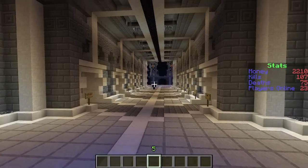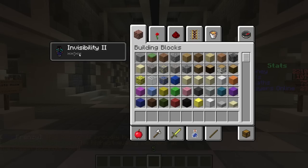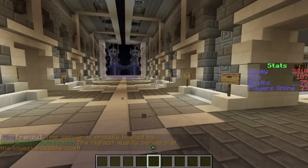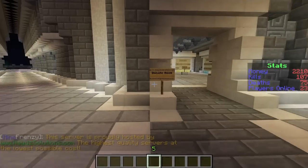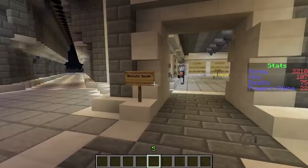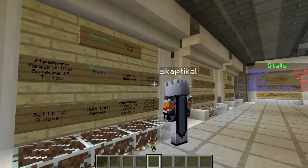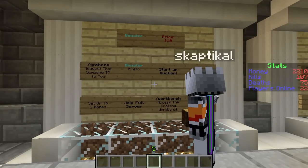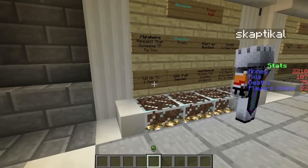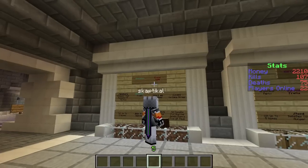Let's continue on through this wonderfully built spawn. You might notice I'm also invisible — that's because I just wanted to go over this, and if people saw me on the server they'd be standing around me blocking all the signs so I wouldn't be able to read them. Let's go ahead and go into the donate room, because there are some really important commands I need to teach you guys — you might see someone else doing it and wonder how.